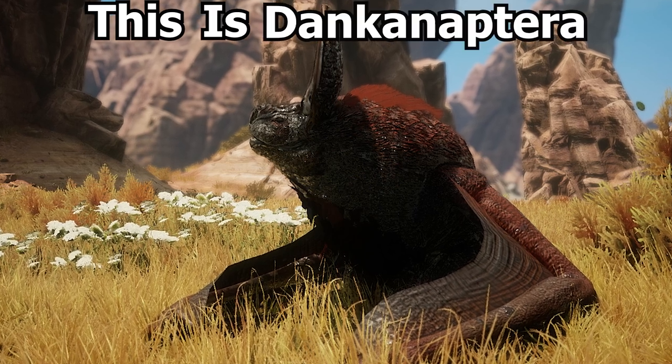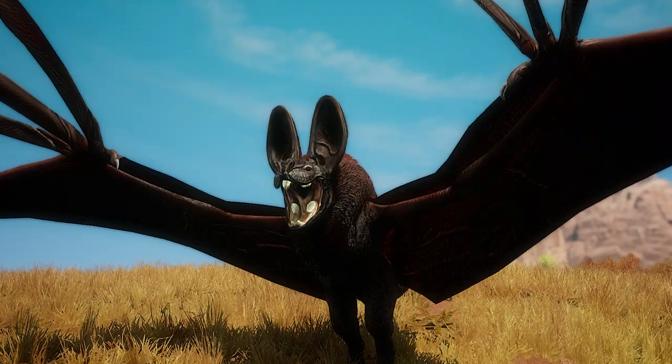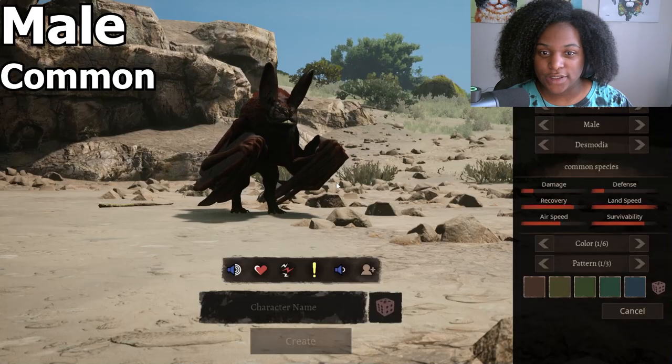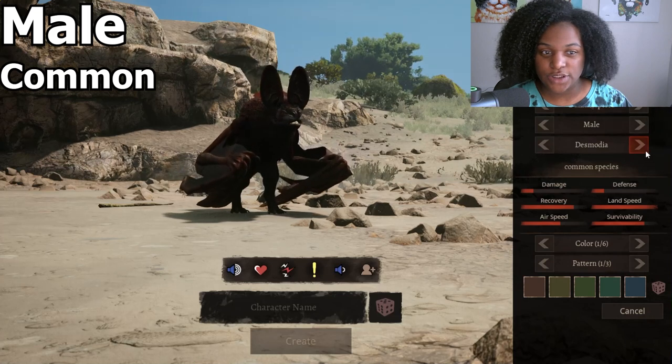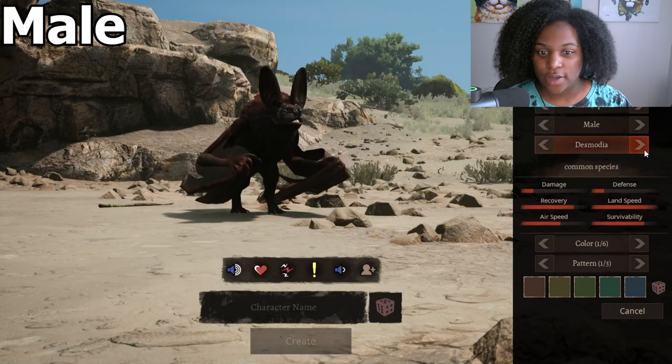This is Dunconatera, a giant bat and ancient monster mod that reignites my fear of COVID. This is the male skin for Dunconatera, with the common species, the chupacabra quilled variant, and back to common species.